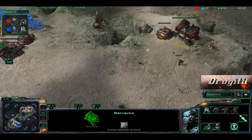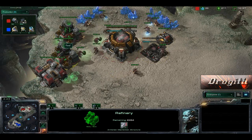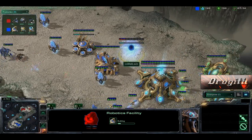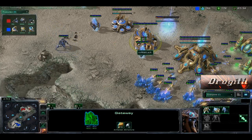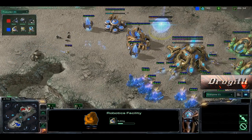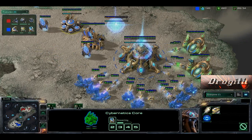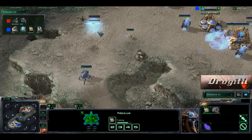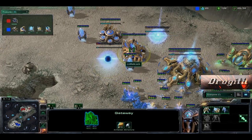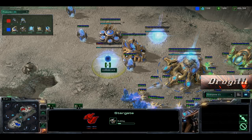No other barracks. What is going on on this side? We've got the Engineering Bay, Engineering Bay turrets and whatnot. We have a Robo Facility. So here's Gateway, Robo Facility. So we've got 1-1-1 — Cyber Corps again, does not count. More Chrono Boosting going on. And look at that — a Stargate! So here's the 1-1-1 build: we have a Gateway, Robotics Facility, and then a Stargate.